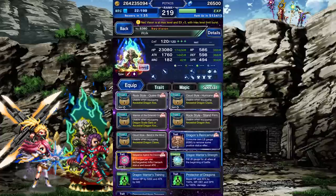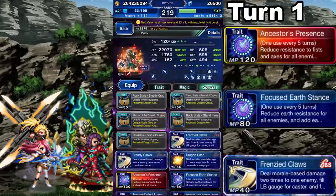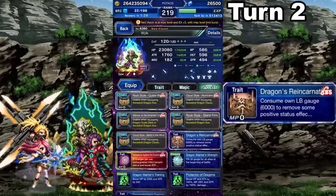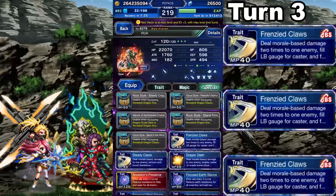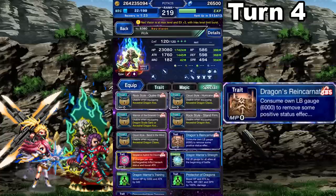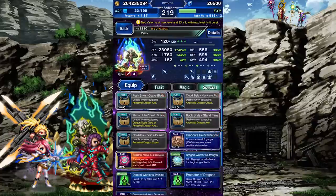What if you are in Clash of Whales? The first turn will be the same. On turn 2, switch Forms and cast Dragon's Reincarnation. On turn 3, switch back and triple cast Frenzied Claws. On turn 4, activate his Brave Shift and cast Dragon's Reincarnation. On turn 5, cast Vengeance against a Draconaut. Then repeat the rotation from here.